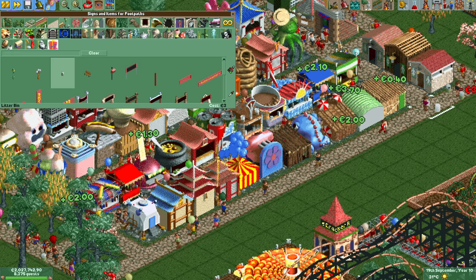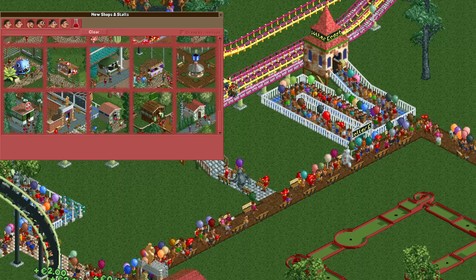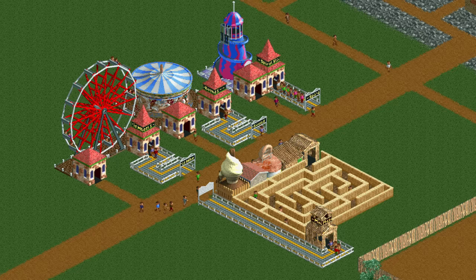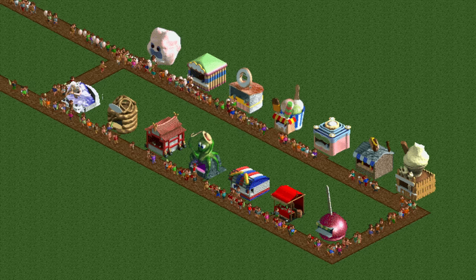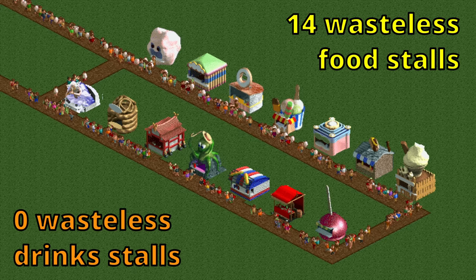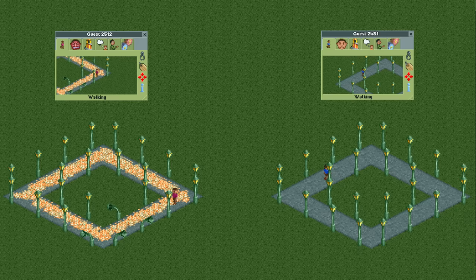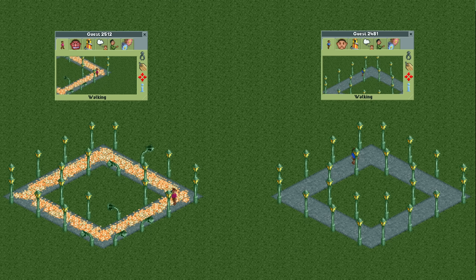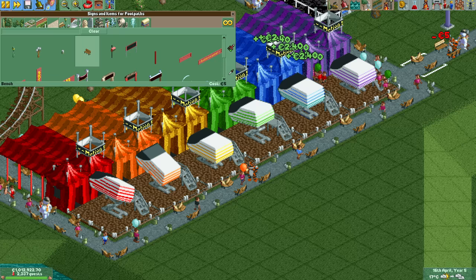The obvious solution to litter is to hire more handymen and zone them in places with lots of litter or vomit. Prevention is better than solving it though, so building plenty of litter bins around shops and providing benches and first aid stalls near nauseous rides is a very good idea. You can take prevention to the extreme by only building rides with low nausea ratings and only building food stalls that don't produce any waste. There are 14 food stalls that give no litter, though there are no drink stalls that do the same.